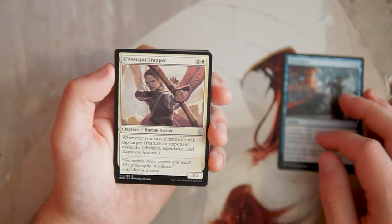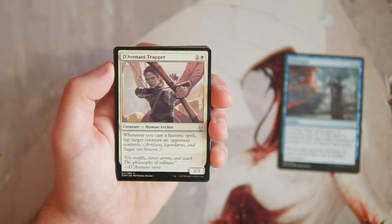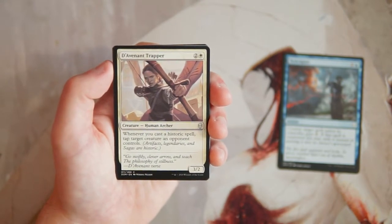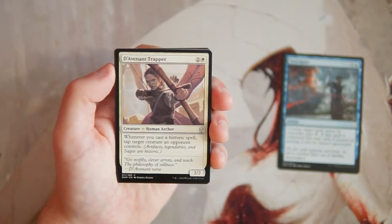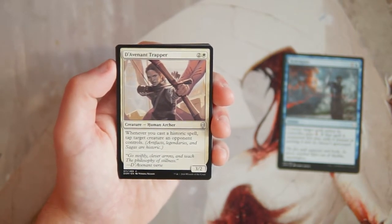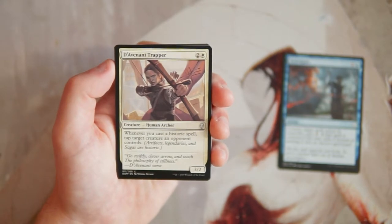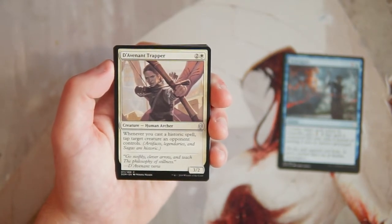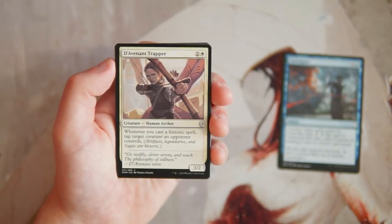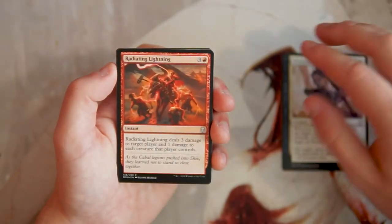Davenant Trapper is a 3/2 for two and a white. Whenever you cast a historic spell, tap target creature an opponent controls. Historic spells are artifacts, legendaries, and sagas — and sagas are in this set. I really like this card. Being able to tap your opponent's stuff allows you to go aggressive. If you're in a white aggro deck with cheap artifact equipment, you play one and tap down their biggest card, letting you swing in with your entire board.